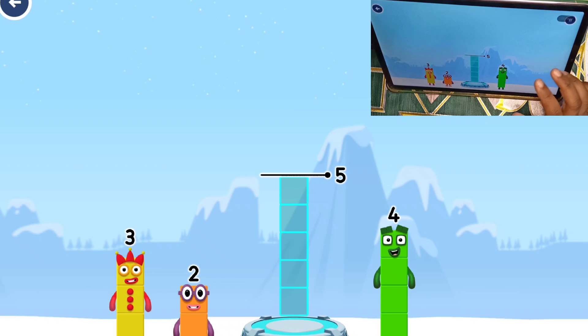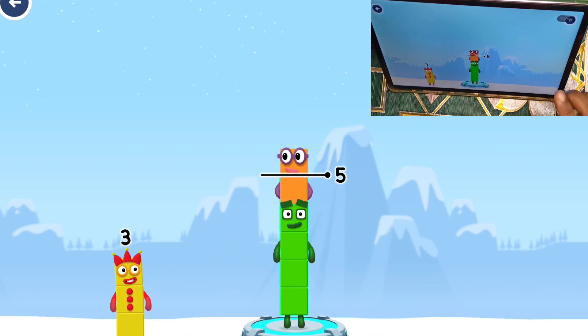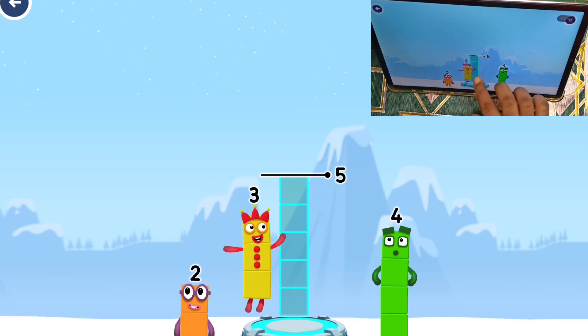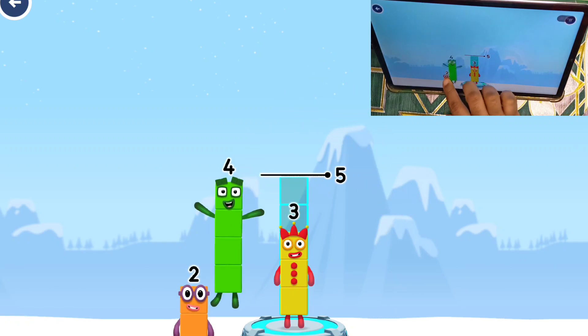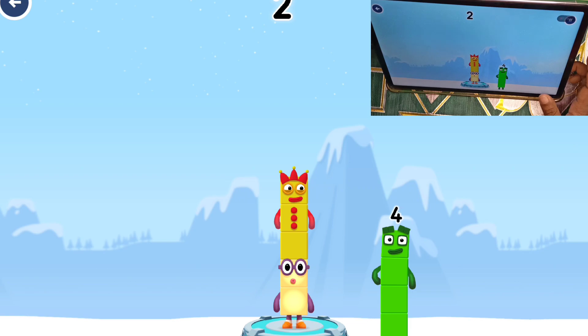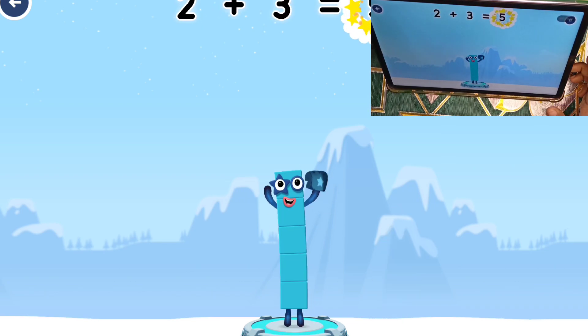Add number blocks to make five. Four — that's too much. Try a different one. Two, three, four — a smaller number. That's too much, you've got too much there. That's right: two plus three equals five.